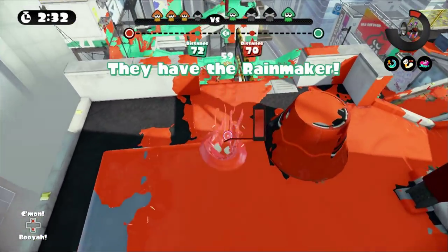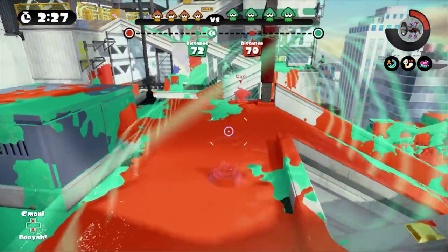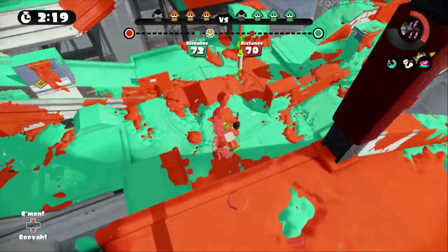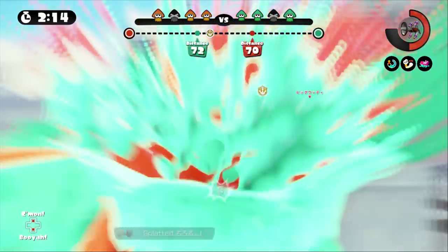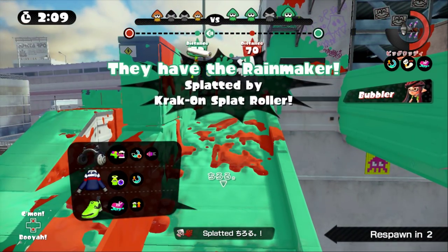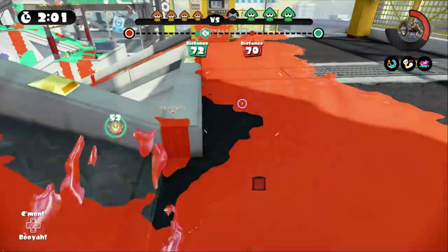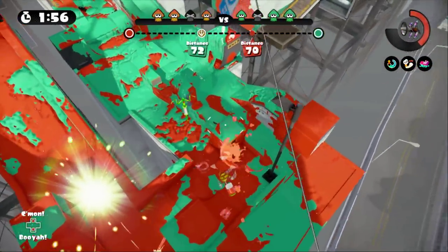This is a pretty close match, though. They've got it. We only have two minutes left. I wonder if that one person is just building up a ton of ink and then going. I think they're grabbing that Rainmaker. Took them out, but they got me as well. I thought my team had it, so I was trying to clear a path. That is very important in this mode — if you don't clear a path for the person carrying the Rainmaker, they're going to have a tough time. It was so tough to charge up enough ink to get going.